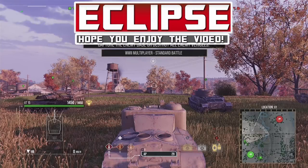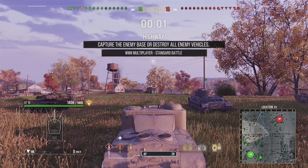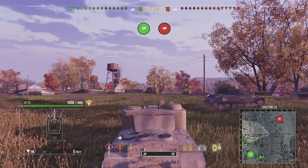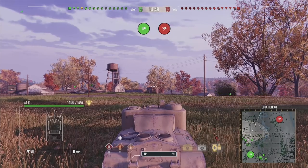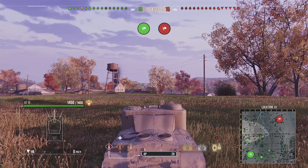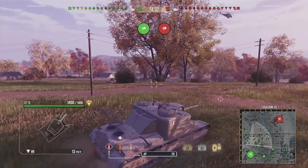Hey guys, it's Eclipse here, and today's gameplay is something I was definitely not expecting. We're going to be getting some revenge playing in one of the slowest tanks within World of Tanks Console Modern Armor — the AT15, the tier 8 tank destroyer for the British line. At the beginning of the game we are AFK, which I'd never recommend — probably went to grab a drink — but we're back now and it's time to take action.